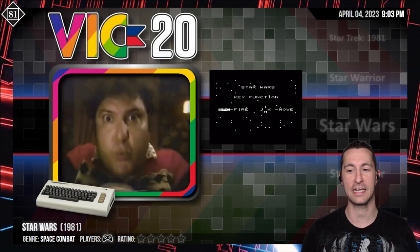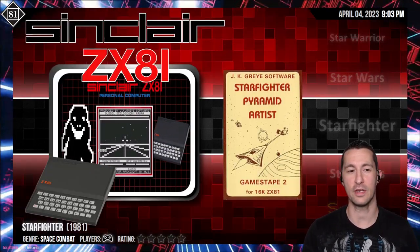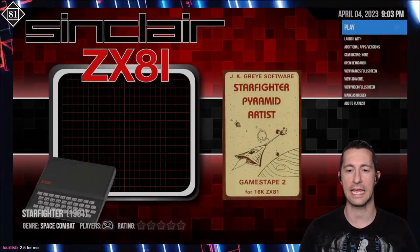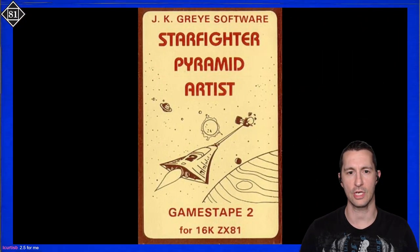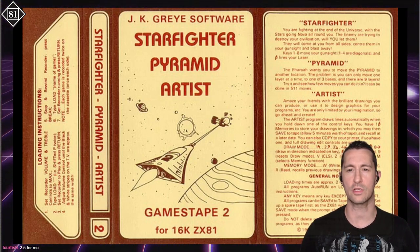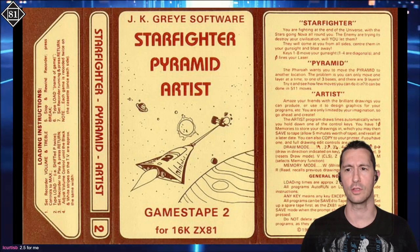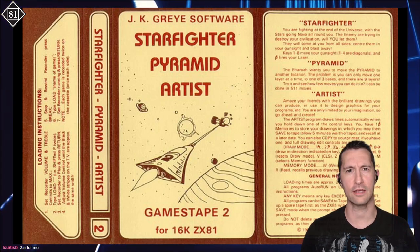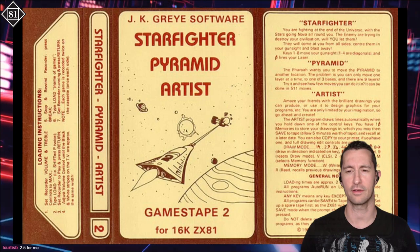After Star Wars, let's see what our next game is. From one micro to another, this is the ZX-81 and this is Starfighter. It's part of a compilation called Games Tape 2 — we've already seen Pyramid, and this is Starfighter, part of the compilation. Starfighter is fighting at the edge of the universe with stars going nova all around you. The enemy are trying to destroy your civilization. They will come at you from all sides — center them in your gun sight and blast away. Almost sounds like it's the same concept as Star Wars we just played on the Commodore VIC-20.